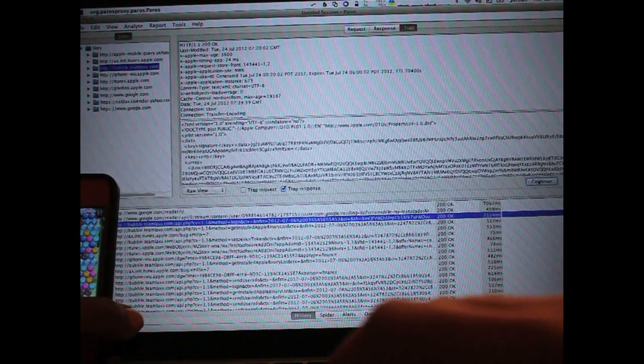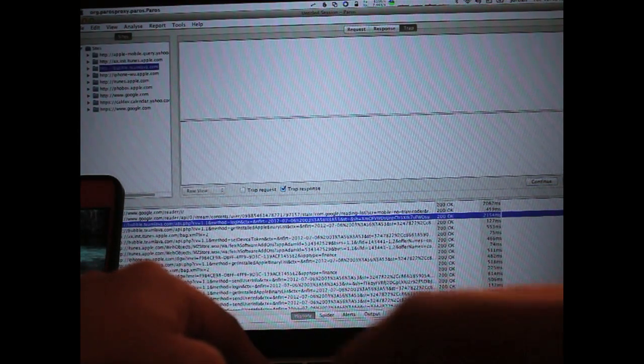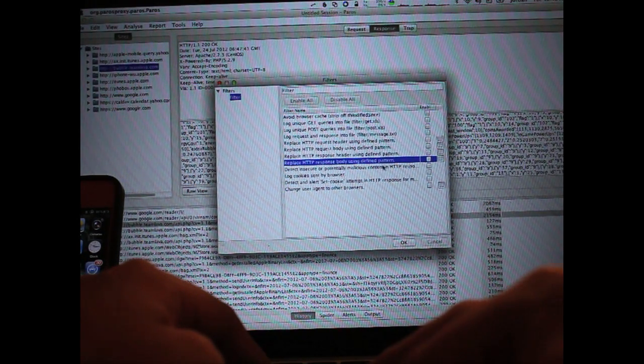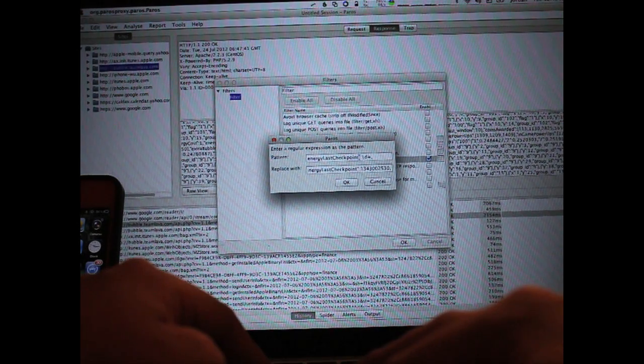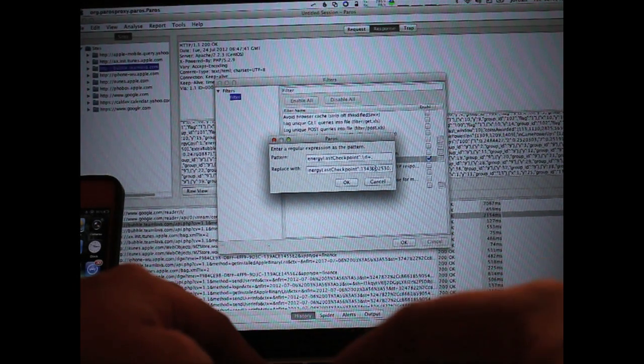There is an easier way to do this if you don't want to copy and paste everything. Basically, quit the app again. I'm just dropping these other responses. Instead of manually doing this — it's kind of cool that you can manually hack traffic in real time — I'm just going to set up a filter. The filter I set up is a Replace HTTP Response Body using Define Pattern. I'm searching for Energy Last Checkpoint colon backslash D, which searches for a string of numbers, and I've just manually edited this as a Unix timestamp. I replaced the 10,000s unit so it ends up being yesterday. You can really make this whatever you want — you could probably make it zero, but this is what I chose.